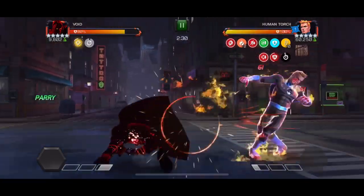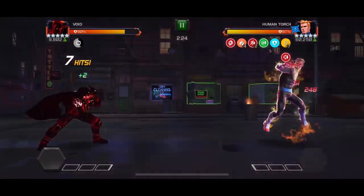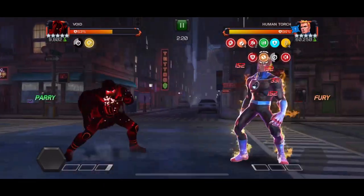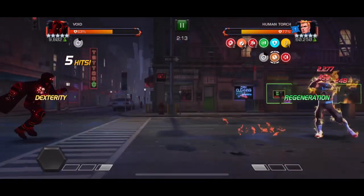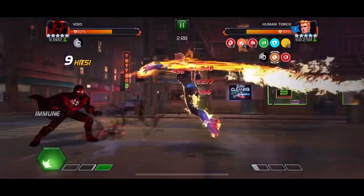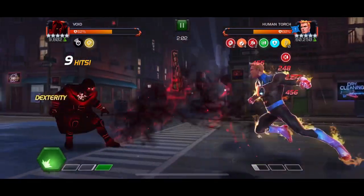One thing I quickly have to note is that I find it extremely tricky to consistently evade Human Torch's level one with my Void. It's probably because of the longer dash-back animation, but yeah, with the vast majority of champions I never have any issues evading Human Torch level one. With Void it's not as clear-cut and consistent, so that's something to keep in mind — it would probably require additional practice — but as we can see here the fight is well under control.